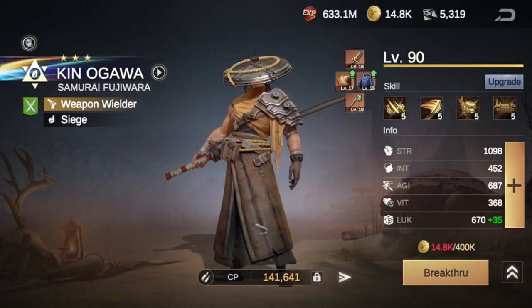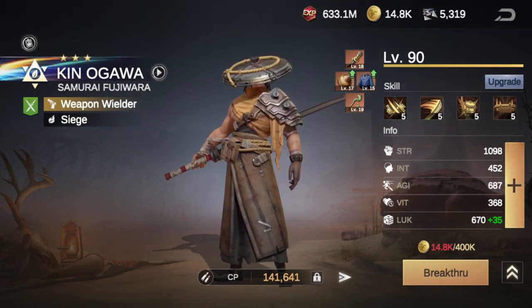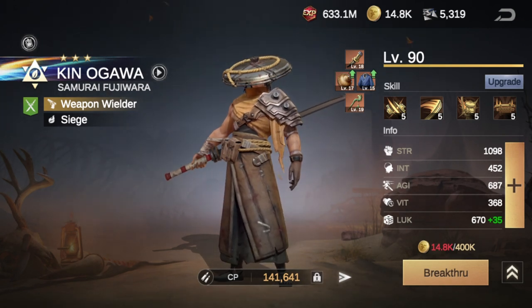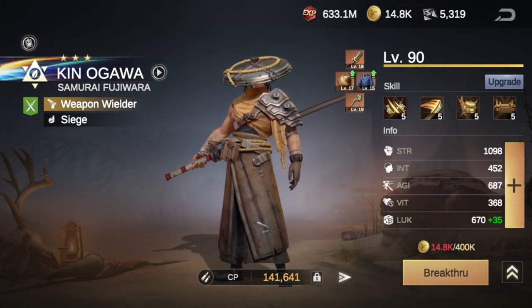How we ensure that our primary attack heroes go before the enemies do is with our luck score. Our luck score is going to determine who attacks first in the battle, and whoever attacks first gets to use their ability first. Now there are a few ways that you can push up your luck score. The two primary ways being your hero level and your hero rank, though those can be pretty limited — but there are two other ways that you can increase your luck score.